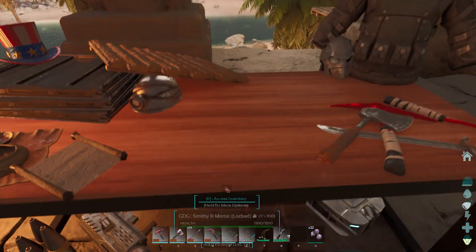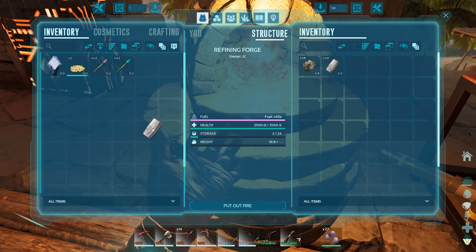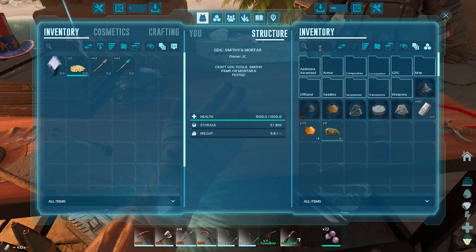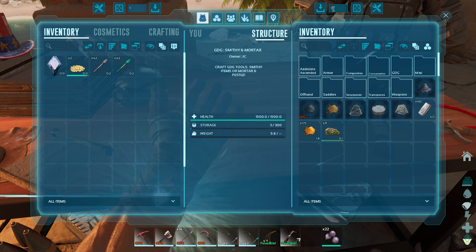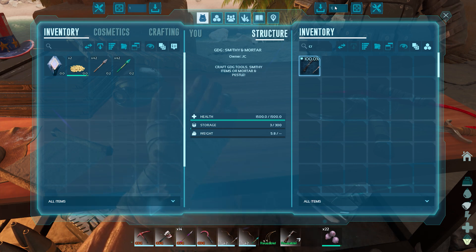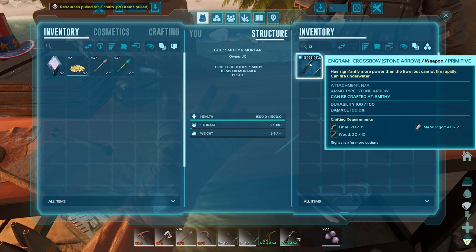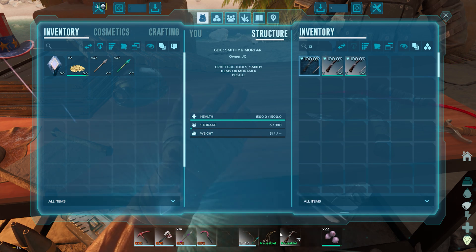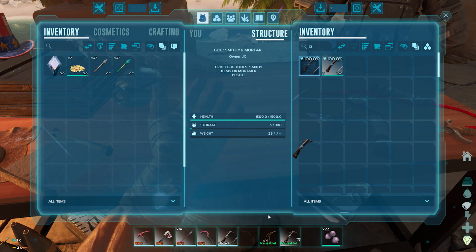I want to maybe see if we can get into some crossbows - I think that would be a little bit better. Let's see if we can do this. Crossbow - yes! Can we build two of these? We got this! Oh baby, we're stepping up now.